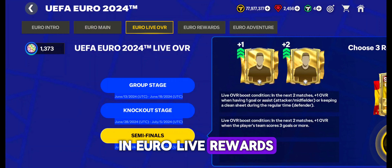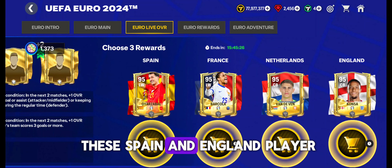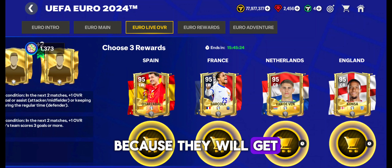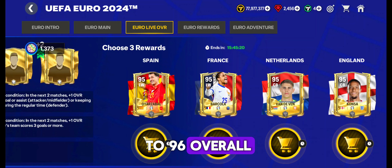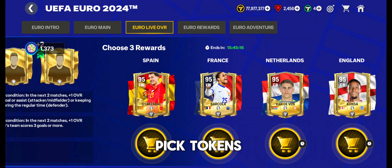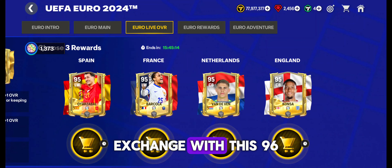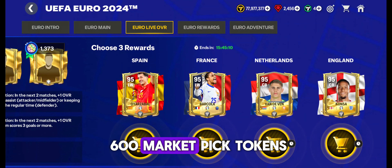In EuroLive Rewards, the selection section is opened, so go and claim these Spain and England players because they will get a 1 overall upgrade and reach 96 overall. Use these 96 overall players in market pick tokens. With these 96 overall players, we can get nearly 600 market pick tokens.